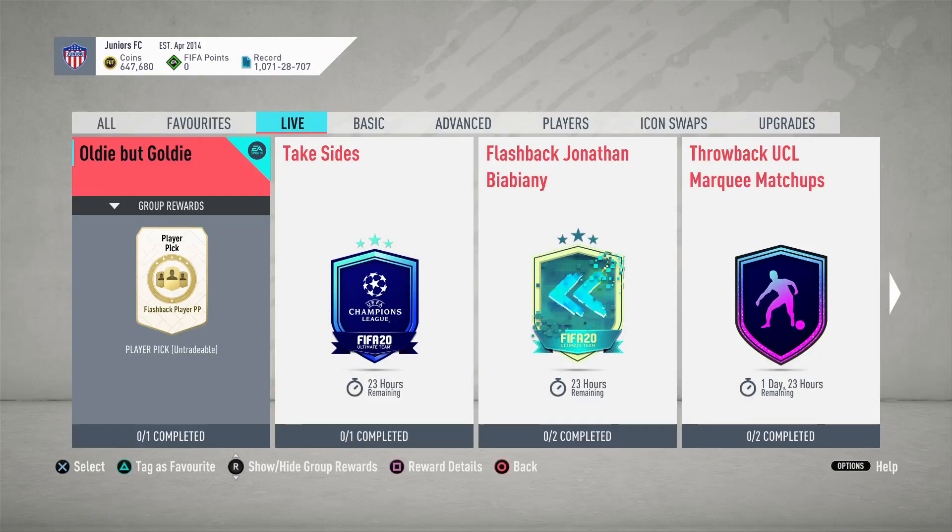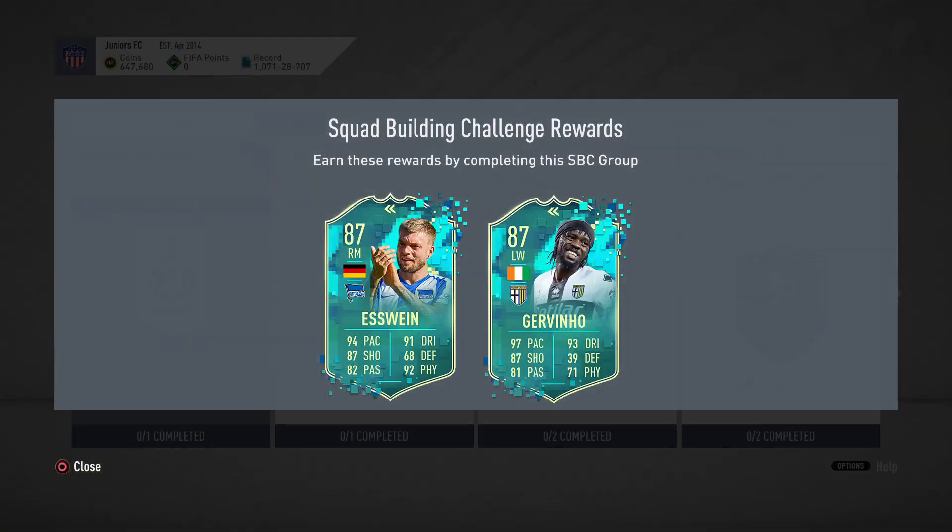Hey guys, it's Gamer here and EA FC just released the new SPC — oldie but goldie SPC. I just seen the two picks: right mid SY and left wing Javinho, and they both look like great cards right there.